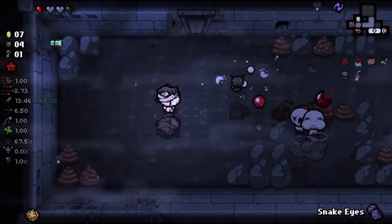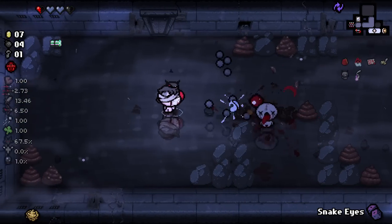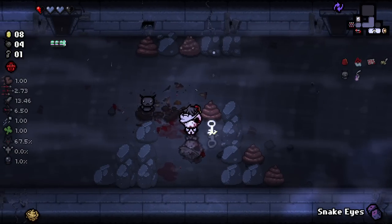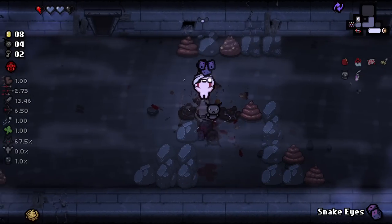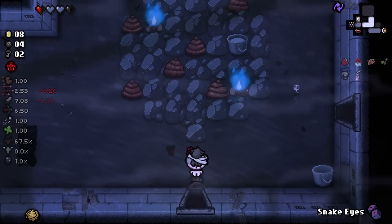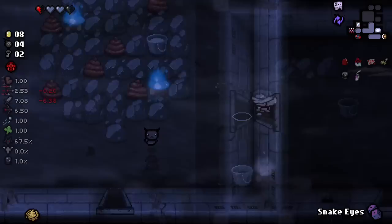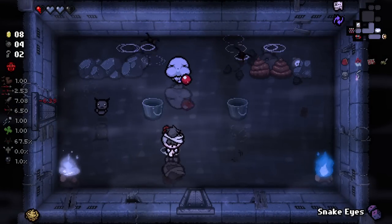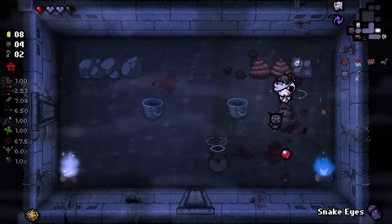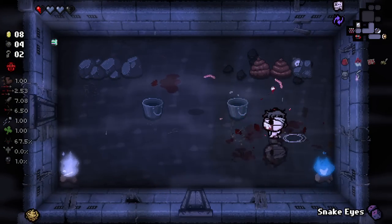The amount of damage we have from room to room is pretty crazy. The Judas' Fez was a great pickup. Actually, we have a very, very intriguing setup going on — we have the Papyrus Rags, which activates a random book every three rooms, and then the Judas' Fez, which activates Book of Belial every three rooms. So we are like the actual librarian right now.